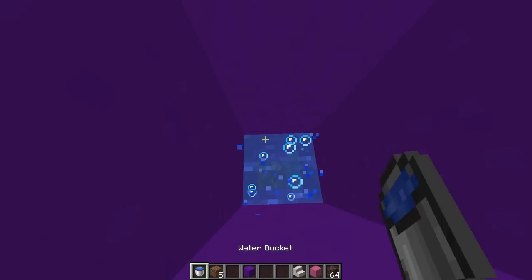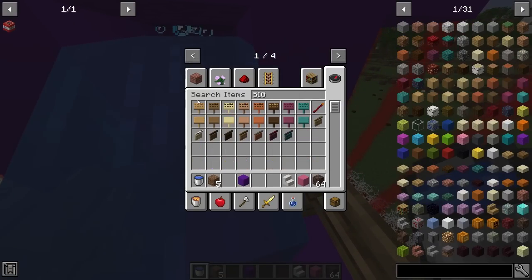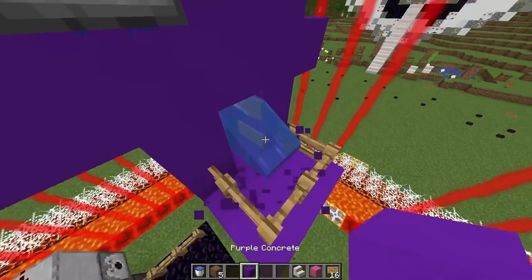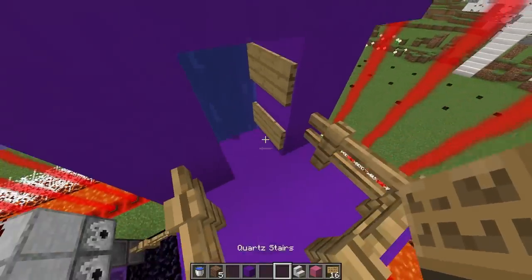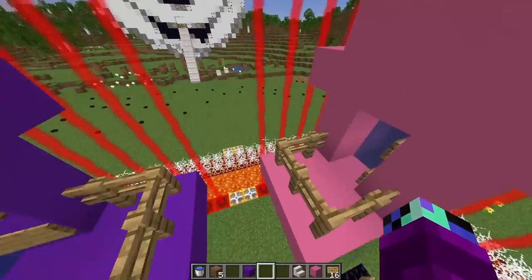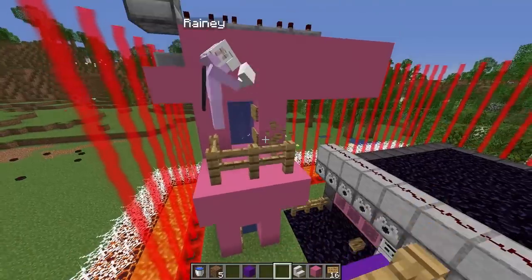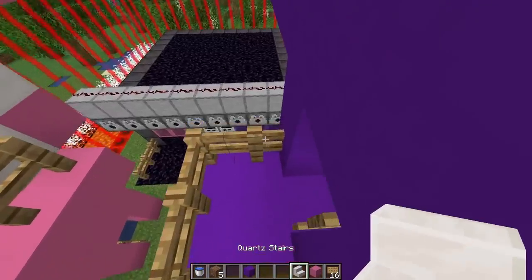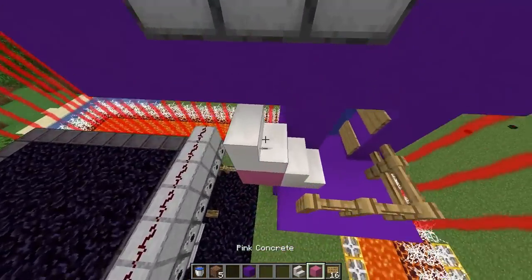Let's put the soul sand down and fill this thing up with water. I need to put some signs over here so that the water doesn't leak out. My water elevator looks way cooler than yours! While we're at it, we should grab some stairs going up to our TNT cannon — otherwise we don't have any way to get up there.